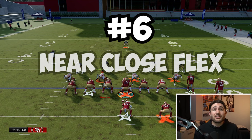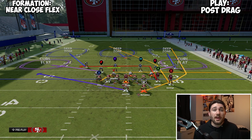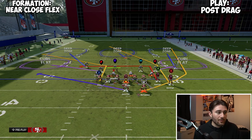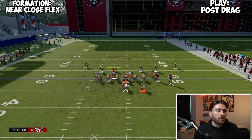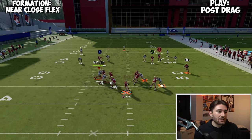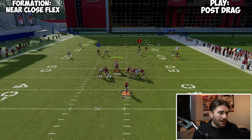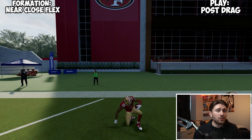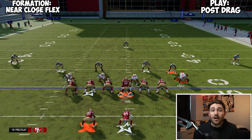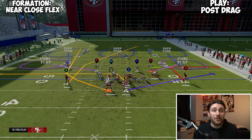The next formation is Near Close Flex, and just like Near Pro, this is a one-play money play. It's the play Post Drag — a cover-three bomb. We're going corner out on the tight end on the line of scrimmage, streaking Debo Samuel. I just block with a check to buy enough time for Jawan Jennings to get past the safety, then we free-form for a bomb. You could run this to the wide side or the short side. I often audible over from Near Pro to Near Close Flex to try and hit a cover-three bomb without my opponent being prepared for it.